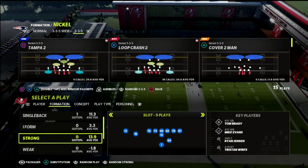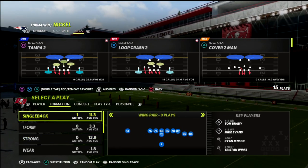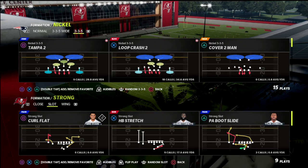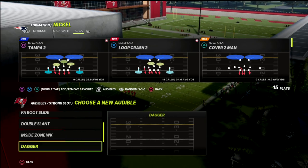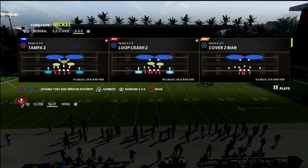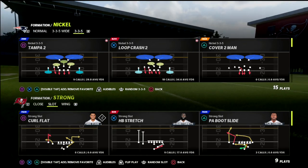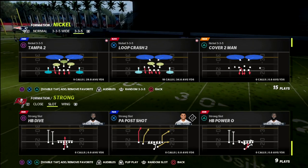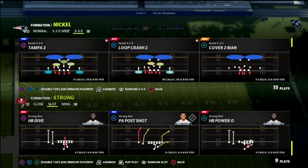I haven't talked about this much, but strong slot, strong pro, I-form — this will work for everything. But today we're going to focus on strong slot and the concepts they can create from that formation. In the future we'll do a video on strong close, I-close, I-form twins close, and similar sets. Today this is primarily designed to show how to stop core passing concepts out of these sets as well as the main runs.